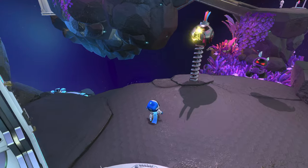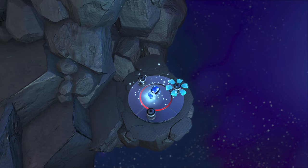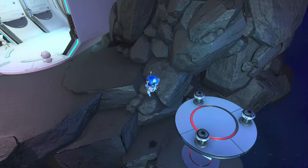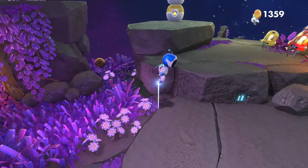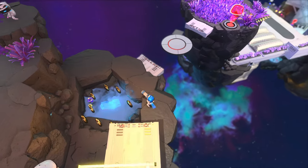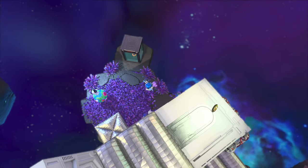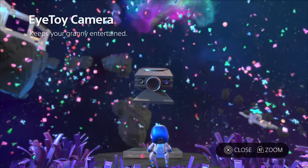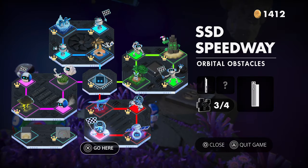Here we are in Deep Data Space. The first puzzle piece is right at the beginning — we use a charged-up attack to spin three flowers and the puzzle is right under the platform. The second piece is also near the beginning, right behind this pillar. The last artifact: once we pick up the gun, we go back, jump down, break the glass, pull the rope — and we get the new artifact, which is the EyeToy camera. Will keep your granny entertained. We got all collectibles in Deep Data Space and move on to Orbital Obstacles.